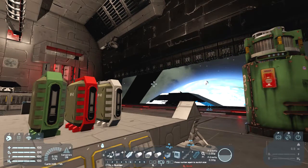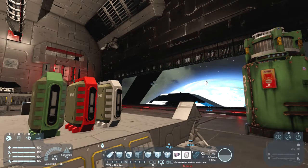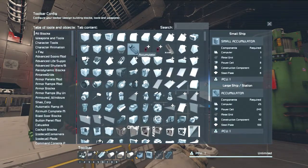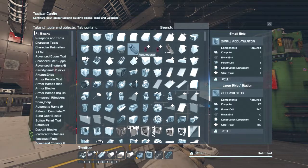Anyway, let's check the build cost. For the small accumulator for the small ship, there's only three computers, one metal grid, eight power cells, two construction components, and eight steel plates. For the large ship, you've got a hundred steel plates, forty construction components, ten metal grids, two hundred and forty power cells, and twenty-five computers.